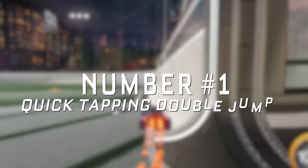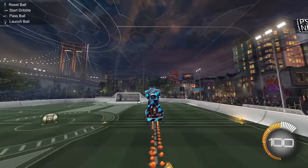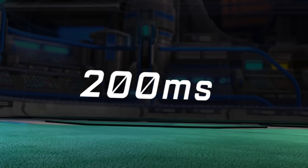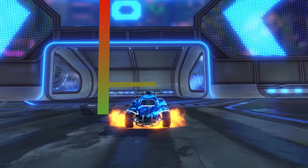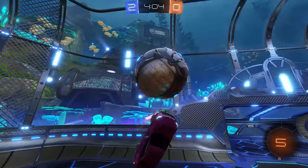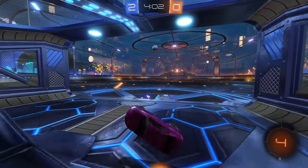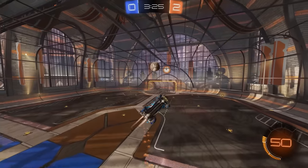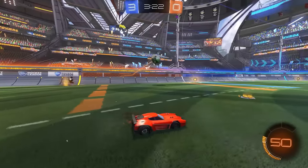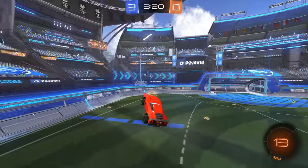Number one: quick tapping double jump. If you didn't know, you actually need to hold down jump for 200 milliseconds — or one fifth of a second — to get the max possible height. I catch a ton of players quick tapping both of their jumps and then aeriling, rather than holding their first jump down. Not maxing out that first jump makes you miss out and gain height less quickly.